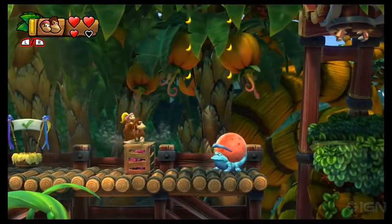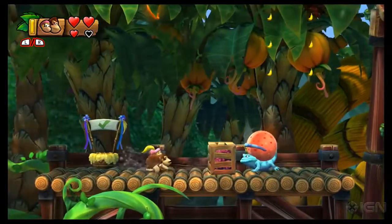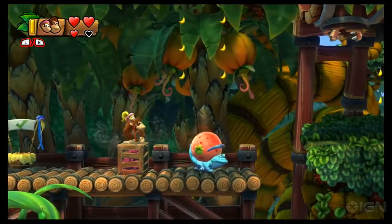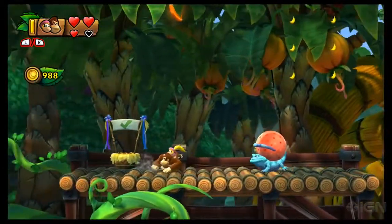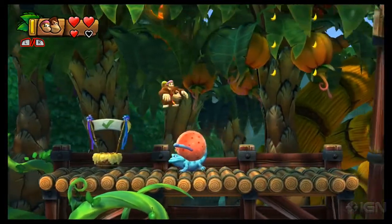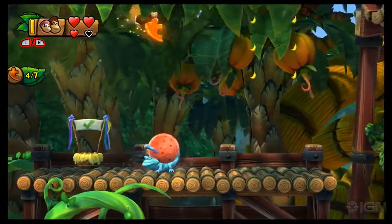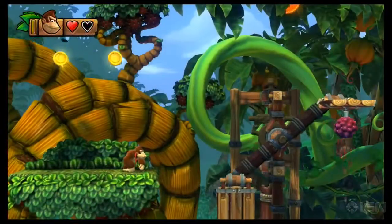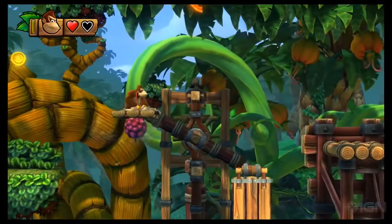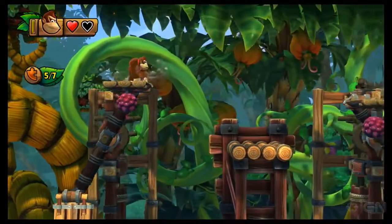Hiding mostly out in the open past this checkpoint pig is another puzzle piece. A couple different ways to get it, but you can slam this crate out of the way so the little lizard guy walks on over, then bounce off his back to reach the puzzle piece. And another puzzle piece just kind of chilling out in the open — ride the platform up to the top, short hop to grab it.